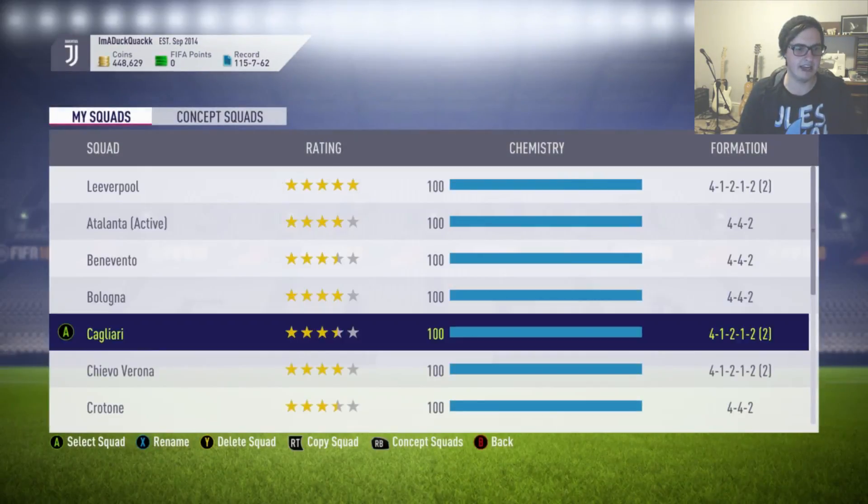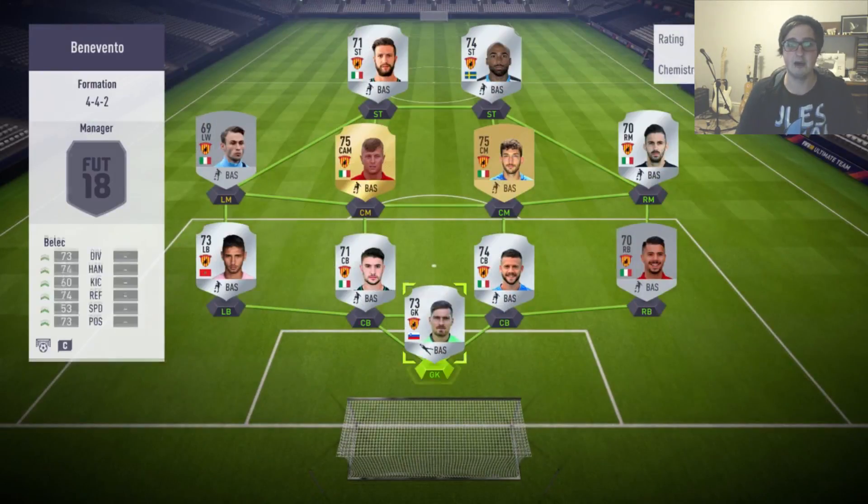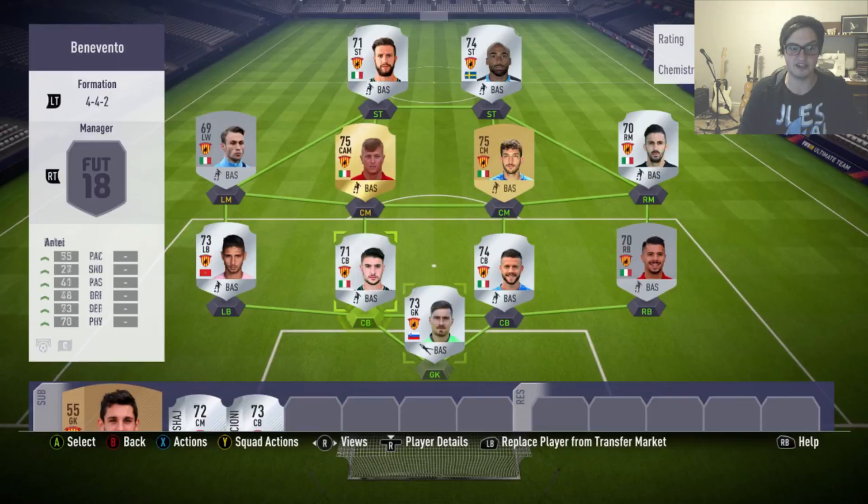The next team on the alphabetical list is going to be Benevento. I'm probably butchering some of these names, but you can see that some of them just need a load of silver players.